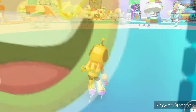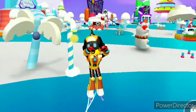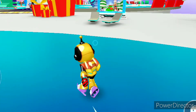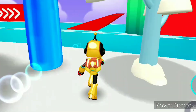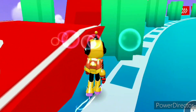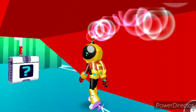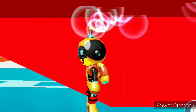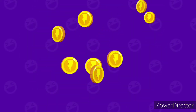Hey guys, the new Christmas update is here and today I'm going to show you all the gift boxes. Let's go to the first gift box in the skating rink. Here it is — it's hidden! Let's go and take it. What do we get? 500 coins. And anything else? Nothing, 500 coins only.